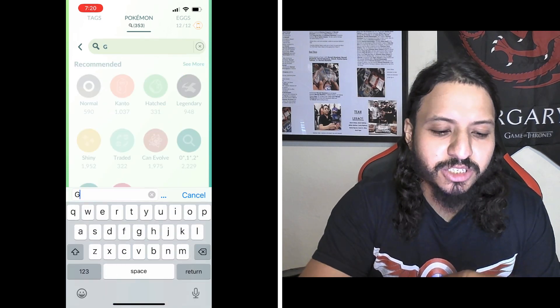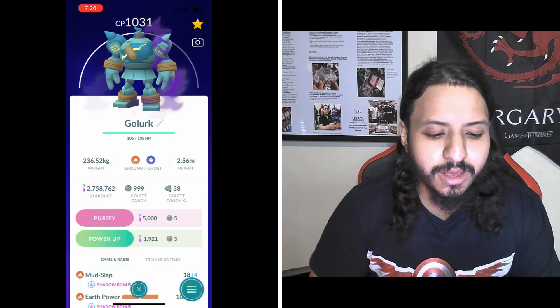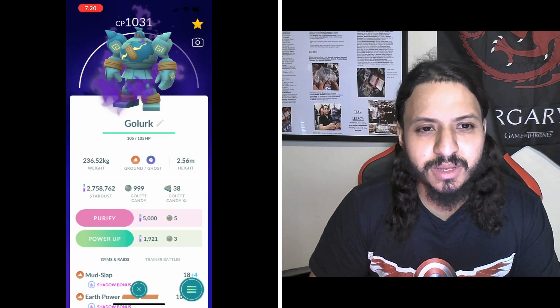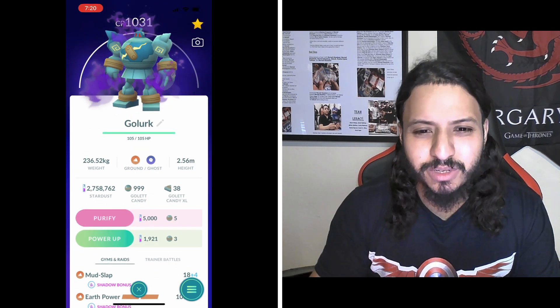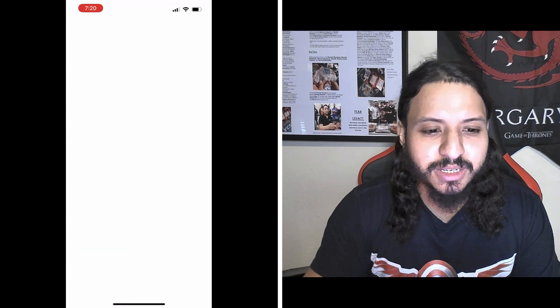Number six is shadow Golurk — I finally evolved one — with Mud Slap and Earth Power. The ghost typing doesn't really help it here. It's gonna single resist the rock moves and single resist Gunk Shot and Sludge Bomb. Just a solid counter; the shadow boost is really what helps it out here. That's why it's at number six.